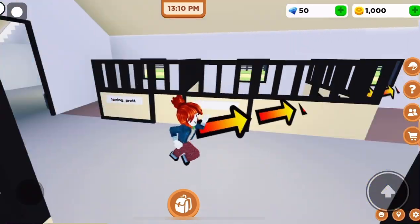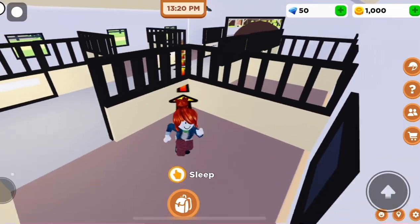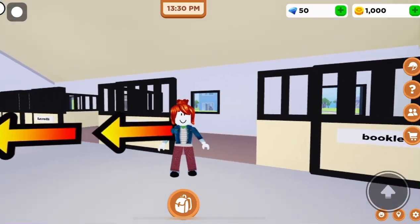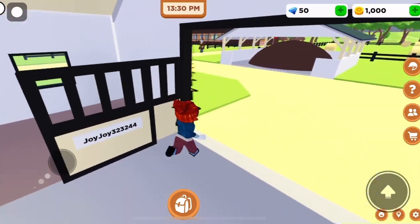When you first join it might look a little weird — you're like, whoa, where am I? Basically this is your stable where your horse can sleep. Once you get your horse, you can open and close stables, feed them, everything. When you first join, you want to follow the arrows over here.